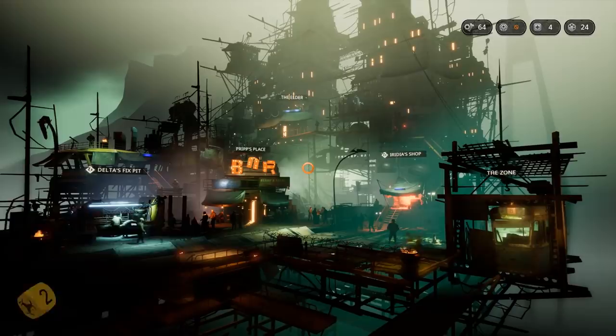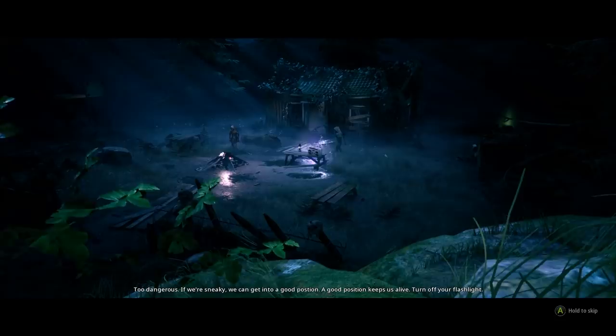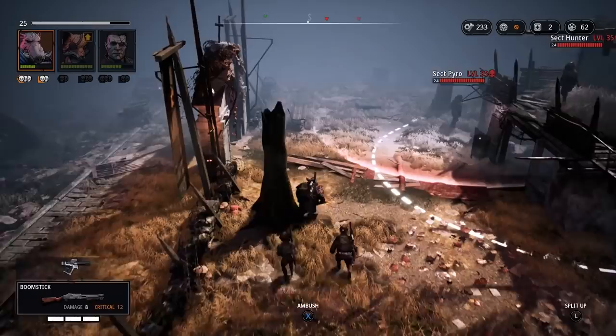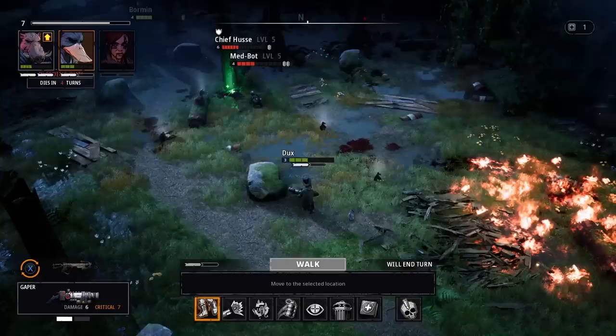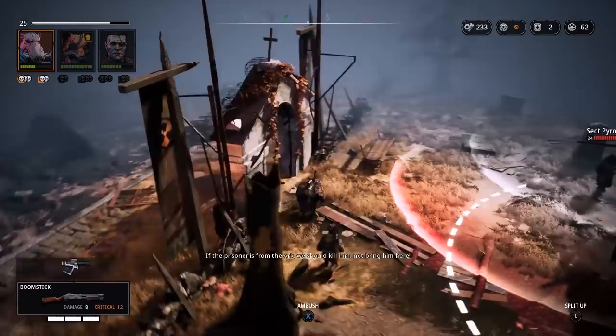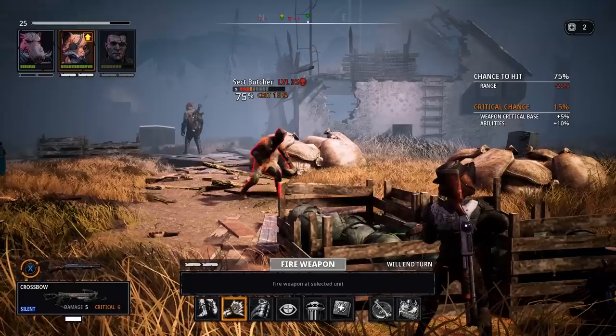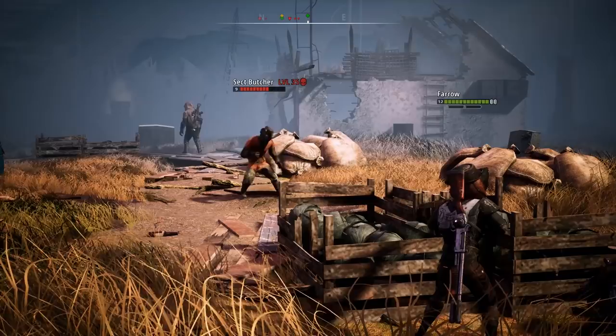Don't misunderstand. There's plenty of world-building through in-game dialogue, non-animated cutscenes, and text and audio diaries strewn about the world. But these mostly help unravel Mutant Year Zero's backstory of how humanity destroyed itself. While interesting characters like Dux, the smart-aleck half-man half-mallard, and Pharaoh, a tough half-woman half-fox with a British accent, are appealing, the story never feels vital.